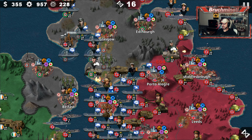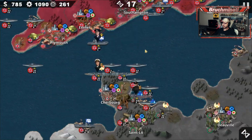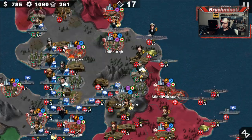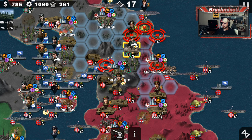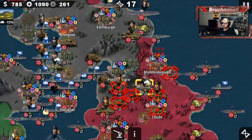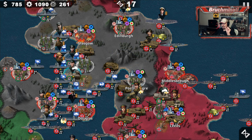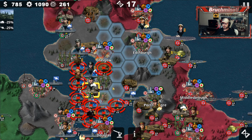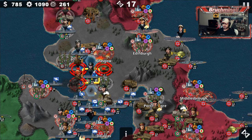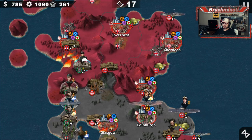Go down here, open up a couple cities — or just one, that's alright too. Round 17 — we got back all our territory, which is nice. Hoth, I'm going to open this and open up Leeds. Hoth is almost there — he's just this far away from being a complete badass. But luckily for him, he doesn't need to be a complete badass because he's got his bros backing him up. He doesn't have to do it all himself.